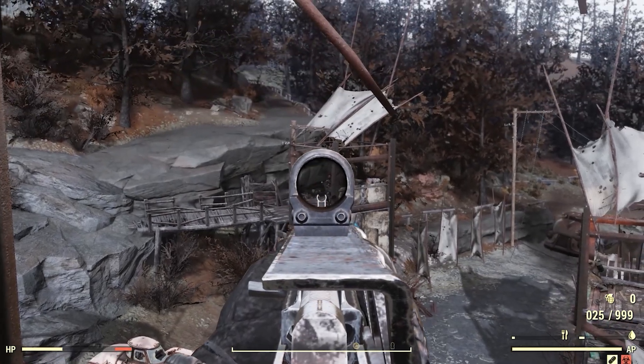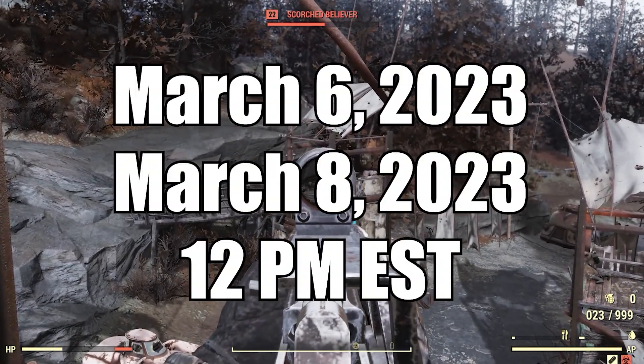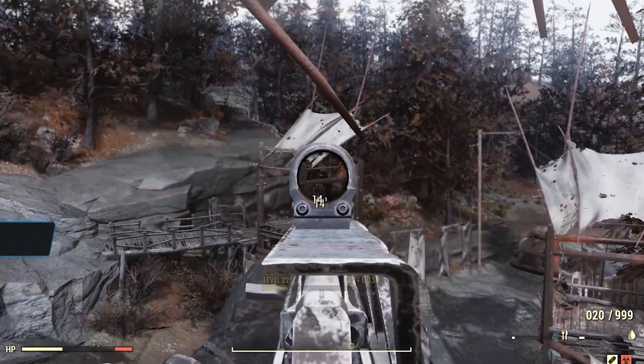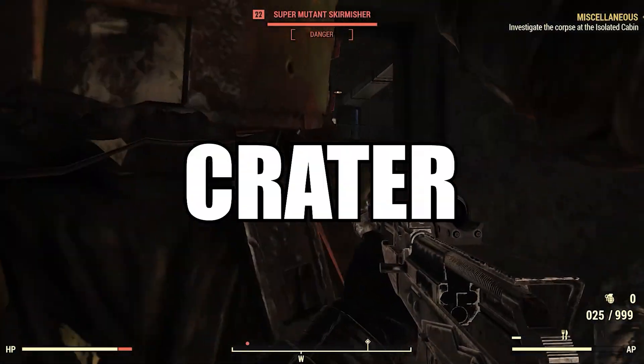Okay, let's go. If you go looking for Minerva between the dates of March 6th at 12 p.m. Eastern Standard Time through March 8th at 12 p.m. Eastern Standard Time, you will find her hanging out with the Raiders at Crater.